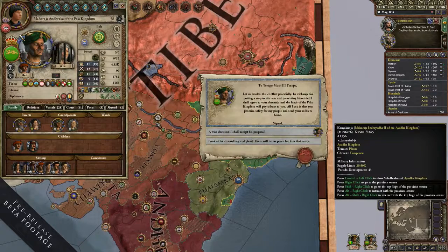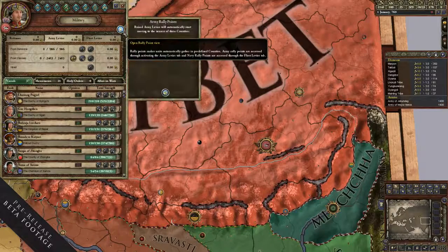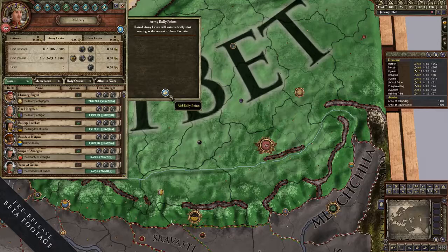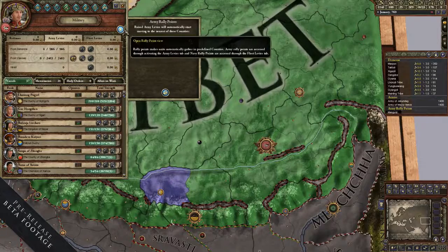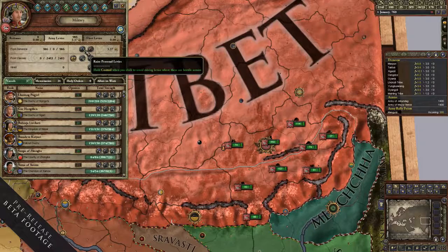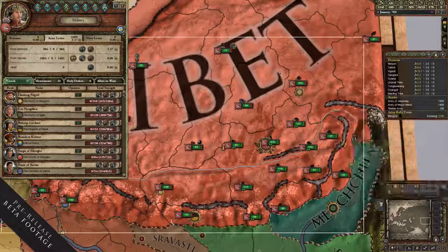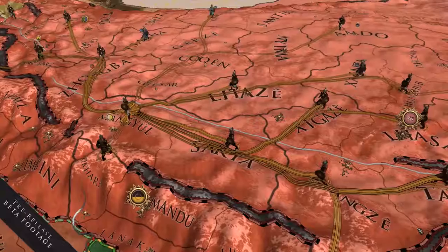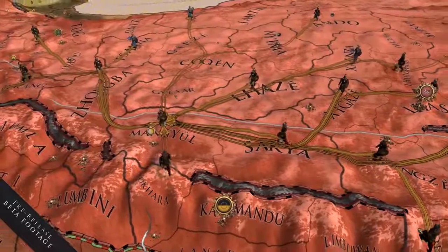Another feature we've added is the new Rally Point system. In Crusader Kings 2, it can be a little bit frustrating when you raise all your levies and armies, because they pop up everywhere within your realm and then you have to gather them up manually into useful armies. So what we've done is added a system where you can designate certain provinces as Rally Points, and then when you raise your armies, they will automatically wander off to the closest Rally Points and merge into a big army.